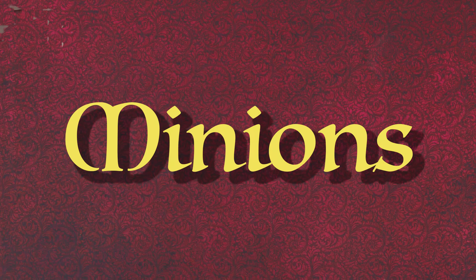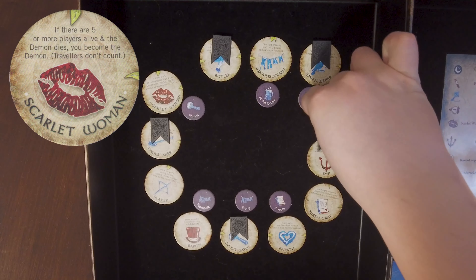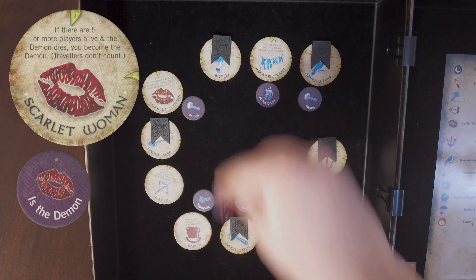The Minions. Scarlet Woman. She will automatically become the demon if there are five players left including the demon when the demon is executed by the town, or if the Imp eliminates themselves. If there are fewer than five, then the Scarlet Woman's power cannot trigger. Note that travelers do not count when determining if there are five players left. The night the Scarlet Woman becomes the demon, she is woken by the storyteller and informed of her new status.